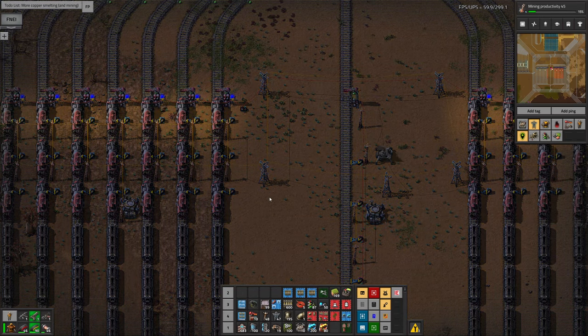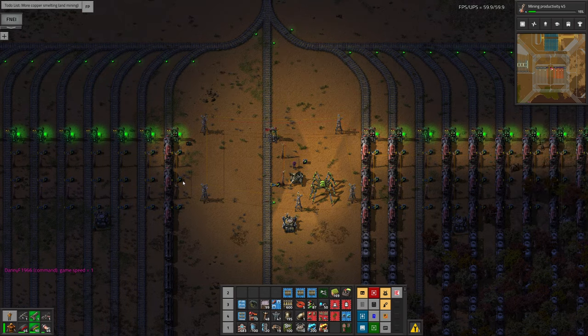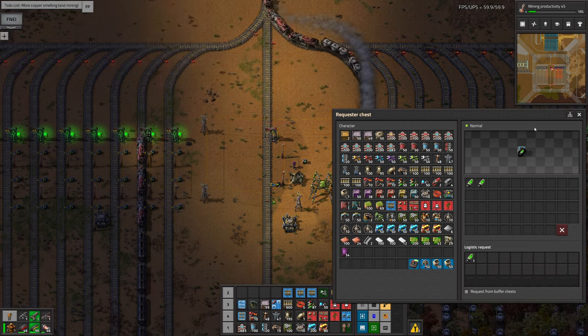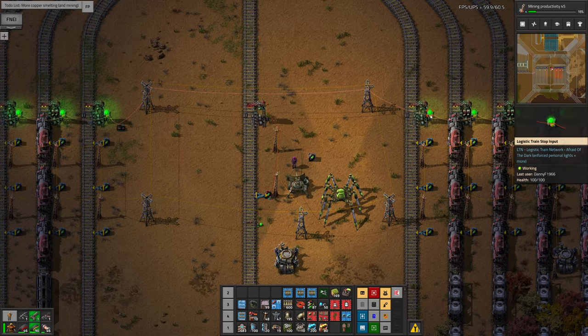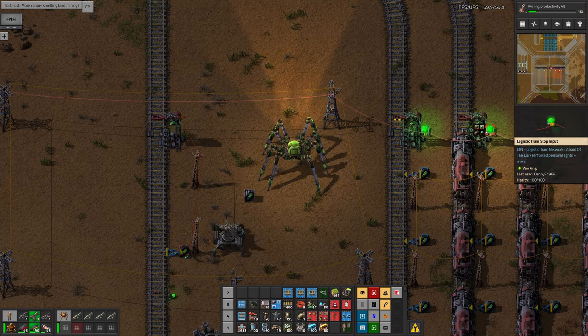There are some logistics boxes and requester chests here. As soon as we need some fuel, if I take the fuel out of this chest, you'll see a bot flying out to pick up the fuel from here and drop it back in over there. And there it goes — that gets filled back up again with some fuel. The only caveat you need to bear in mind is that the wires have to go to the lights on the station and not to the main station itself. I made this mistake in one of the other depots and nothing worked for ages until I realized I hadn't wired everything up properly.